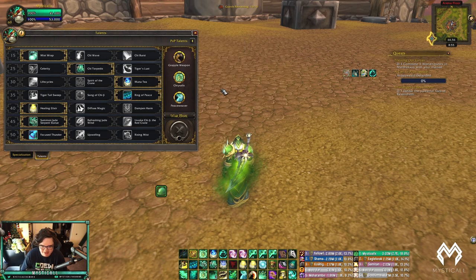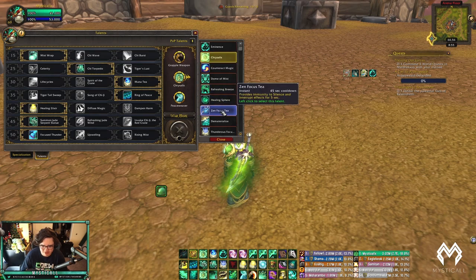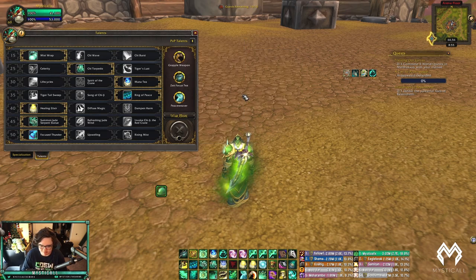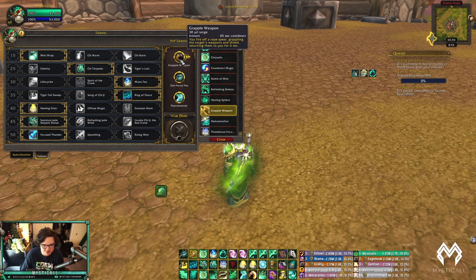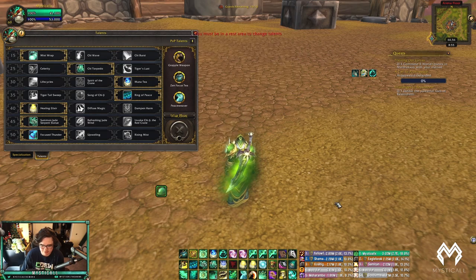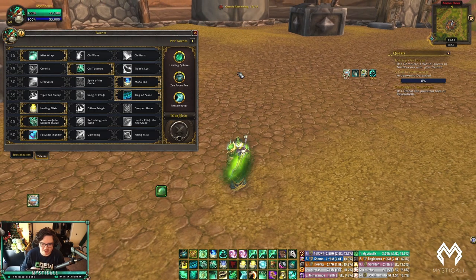Peaceweaver is really, really strong and lines up well with Mind Games as well. Against something like Boomkin Warrior I'd play Peaceweaver with Disarm and Chrysalis. Against double caster I'd probably drop Chrysalis for Zen Focus Tea if there's a range-kicking team like Warlock/Mage. Against Boomkin/Affliction Warlock or Shadow Priest/Affliction Warlock you could also play Healing Spheres. Those are the key scenarios — lots of options for PvP talent setups.